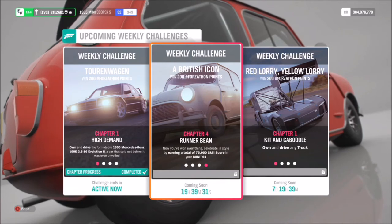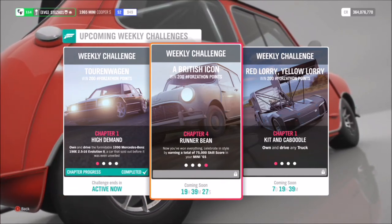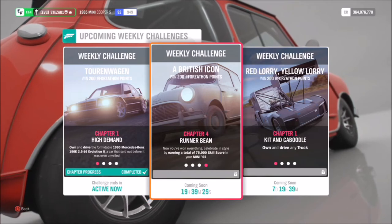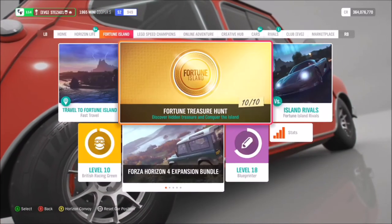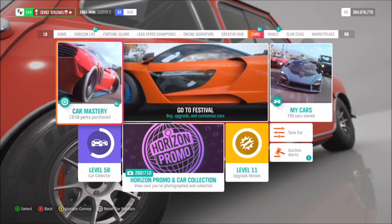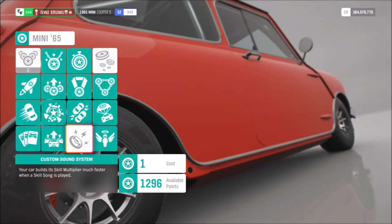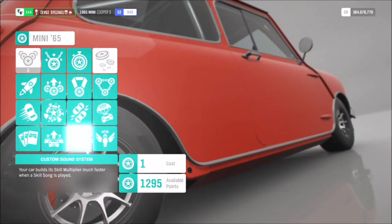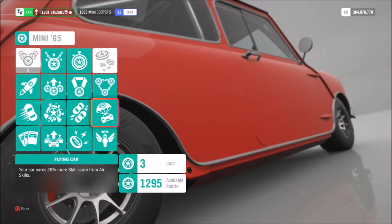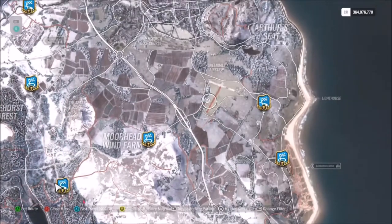For the fourth and final challenge, you need to earn a total of 75,000 skill score in your 1965 Mini Cooper S. What I'd recommend is buying out some of the car's perks - go under the Cars tab then Car Mastery. Picking lots of these perks will enable you to get a higher percentage on certain skill scores, which will make things quicker.